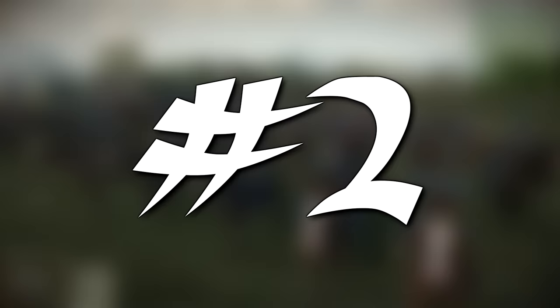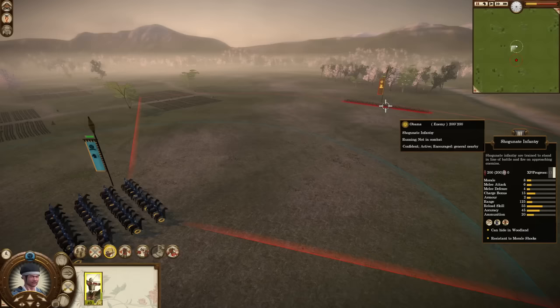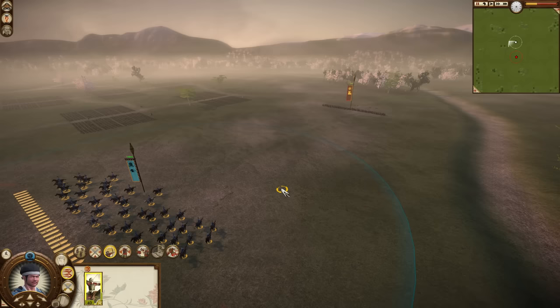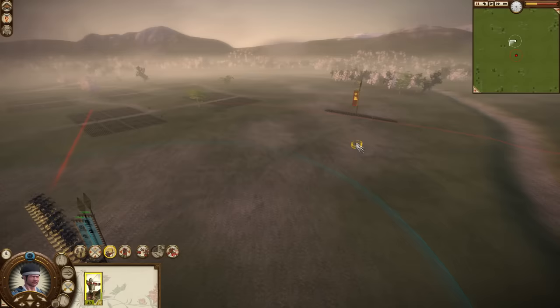Coming in at number 2 is a unit I don't think many people expected to see: the Samurai Hero. I personally hadn't even really considered putting this on the list until I started making it, mostly because I had completely forgotten this unit even exists. Where do I even start? First of all, before you can recruit the Samurai Hero you'll need a legendary dojo, the highest tier traditional dojo in the game. If a unit takes that much to acquire it'd better be pretty freaking amazing, which the Samurai Hero certainly isn't.